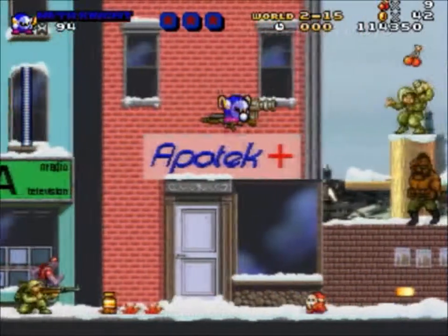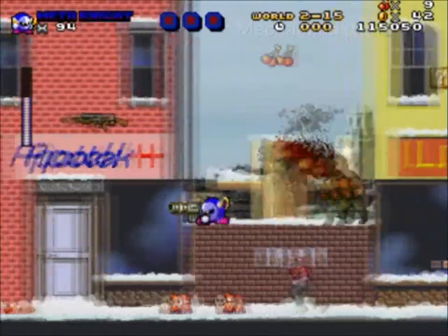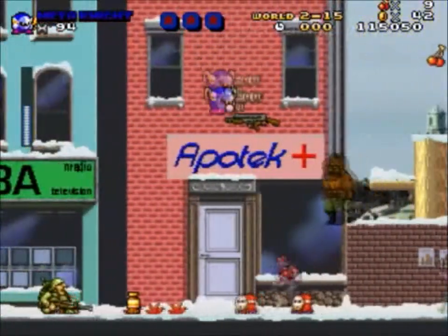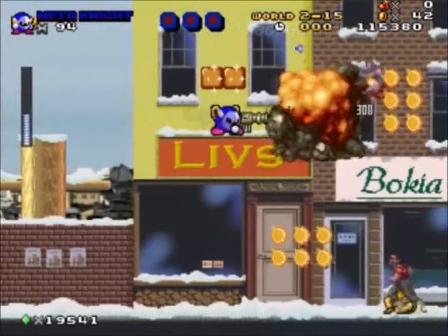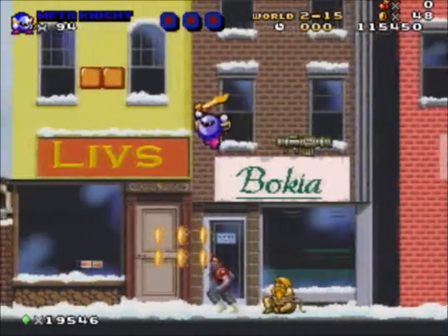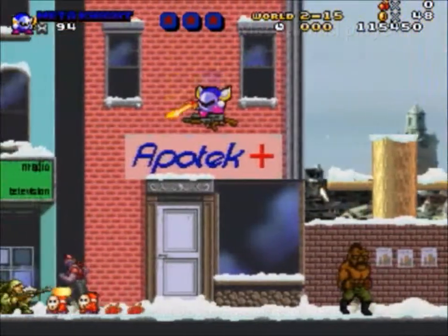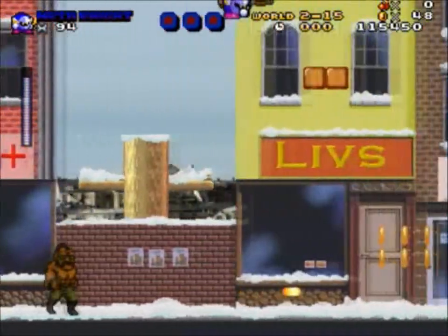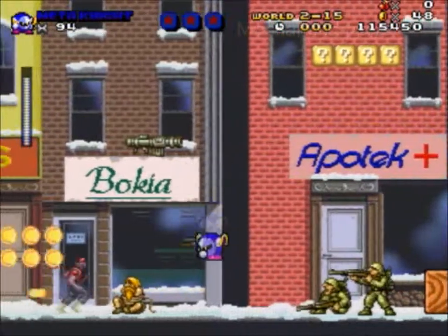Rocket launcher! Can't hold that many rockets in it though, so don't get too attached to it, Meta Knight. Well, at least you can knock him down in one blow. Let's drop that — is the machine gun still there? Rats. Couldn't quite get that star.